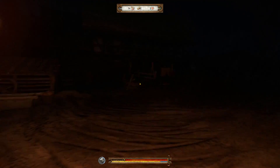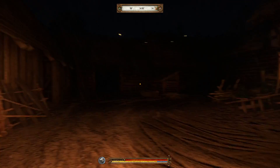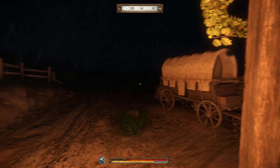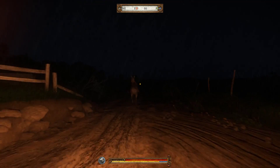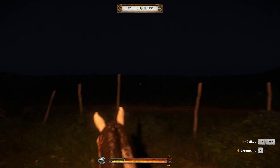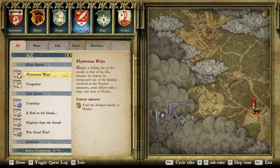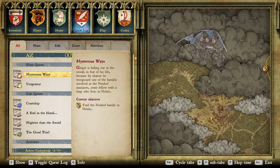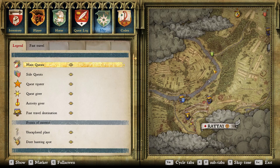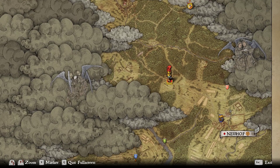I keep getting lost and doing stuff. Really, really enjoying this game. Hopefully I'm not making it boring by getting off the beaten track time and time again. She said it's to the west. That's to the east. Maybe because I already looted the other place, it spawned it somewhere else? That doesn't seem right. She said it to the west — I don't think she knows her cardinal directions.